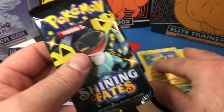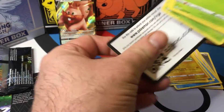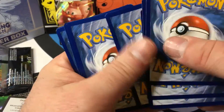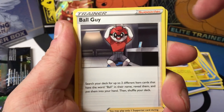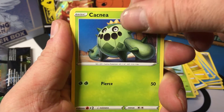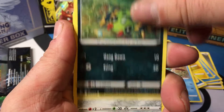Right, second pack, here we go. Dragon pull — let's get in. One, two, three, four. Water Energy, Lure Ball, Tropius, Catnip, Chute, Spinner Rack, Kilowattrel.